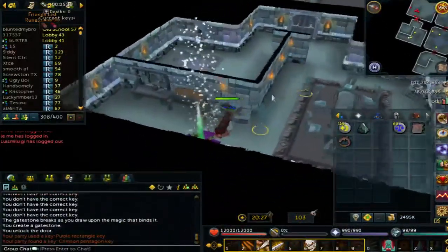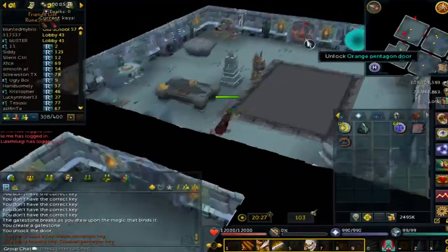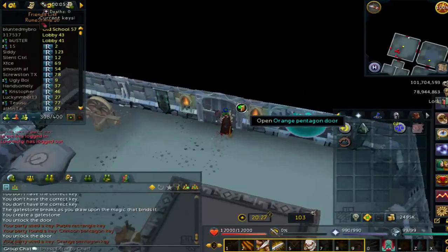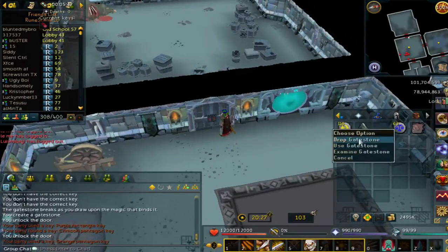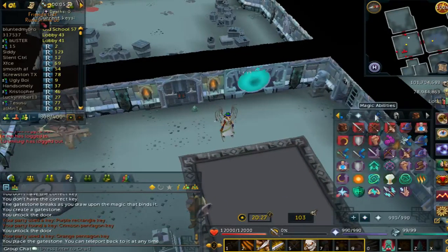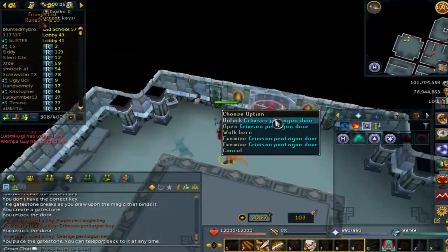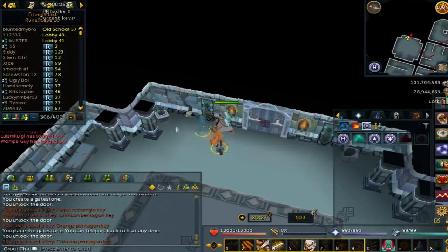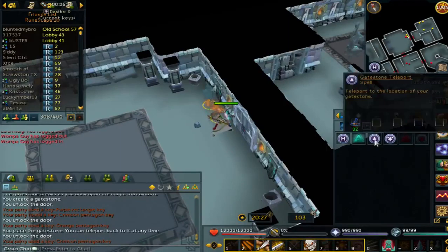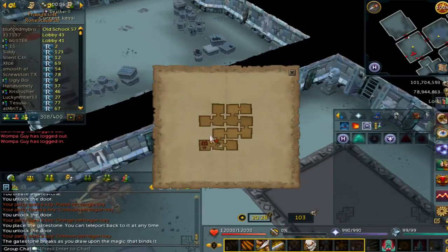Grab this key and open this door. Hopefully I can open this one — yeah, I can. Okay, there's the boss. Drop the gate stone again. Let's go see if we have this other key yet — there's the teleport. Go back there. Now I have this key. Check the map real quick — looks like all the doors are open.